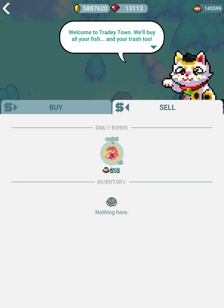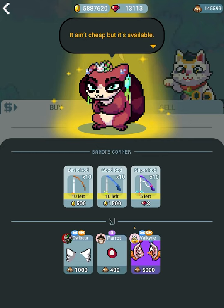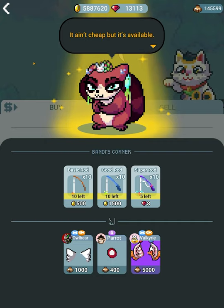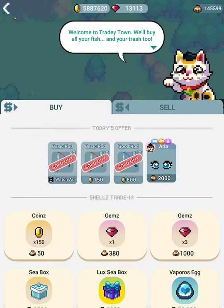I want to say the axolotl was designed by Atlas. And if I remember who designed what, I will tell you, but some of them I don't really remember. Also, really quick about Bandy — Bandy was designed by Gobsmacka, and Fleece too. Anyway, let's go fishing with the rods we bought.